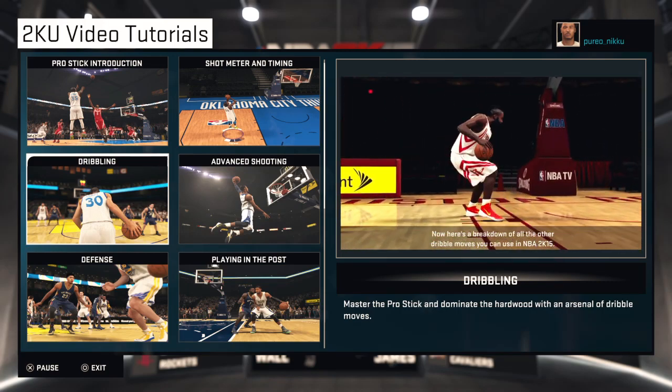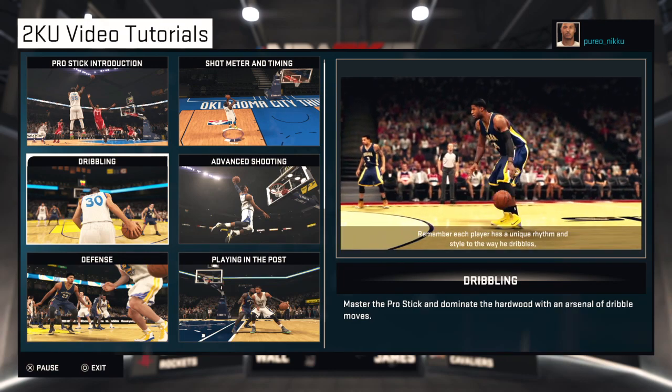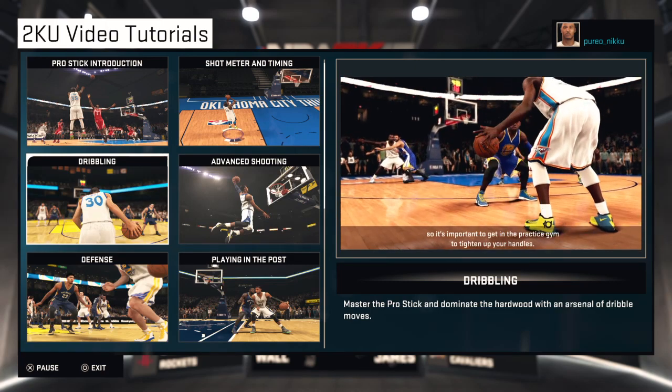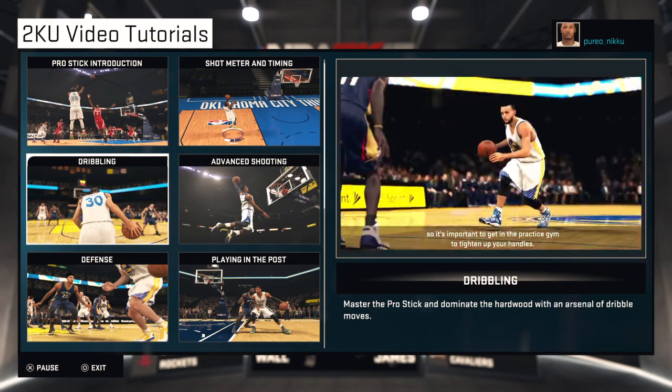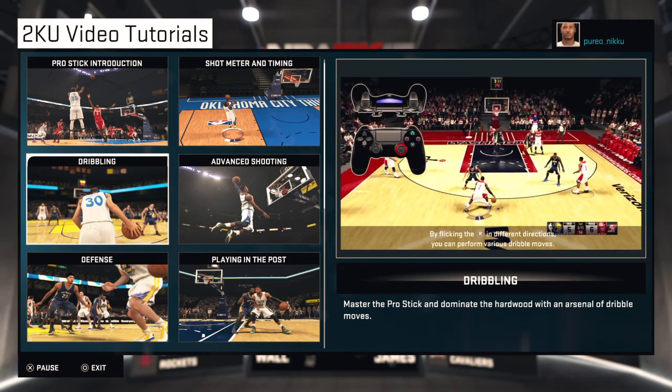Now here's a breakdown of all the other dribble moves you can use in NBA 2K15. Remember, each player has a unique rhythm and style to the way he dribbles, so it's important to get in the practice gym to tighten up your handles. By flicking the pro stick in different directions, you can perform various dribble moves.